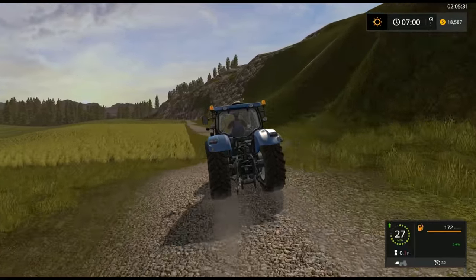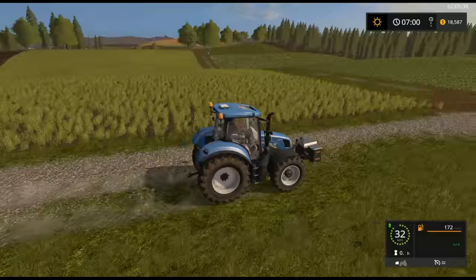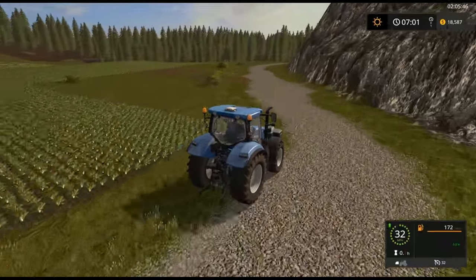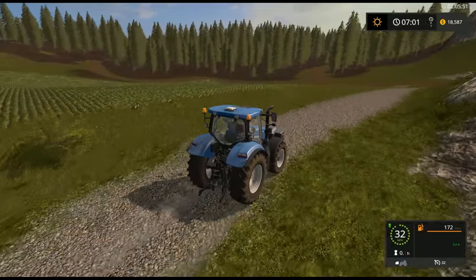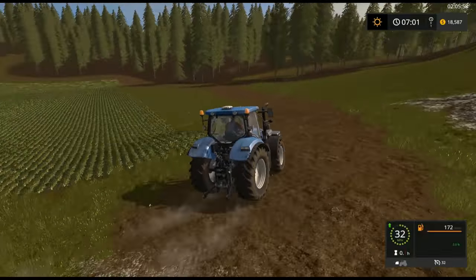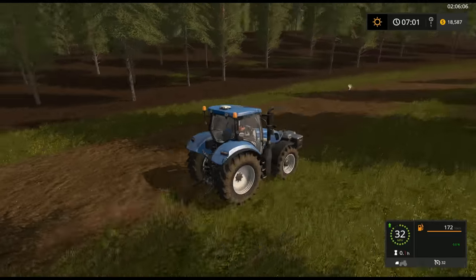A lot of terrain on this map — a lot of rolling hills, nothing is flat. I do like that; it gives a lot of character to the map and makes it look really nice. I'll try to showcase off as much of that as I can. That's one of the reasons we're going the perimeter. Again, we're going to see that there is plenty of forestry. So if you're into doing ag and forestry, this might be a map for you.